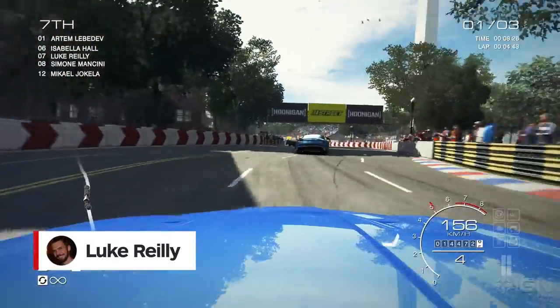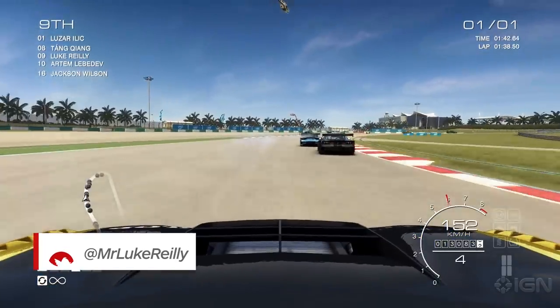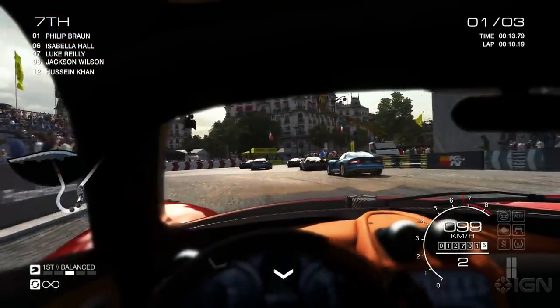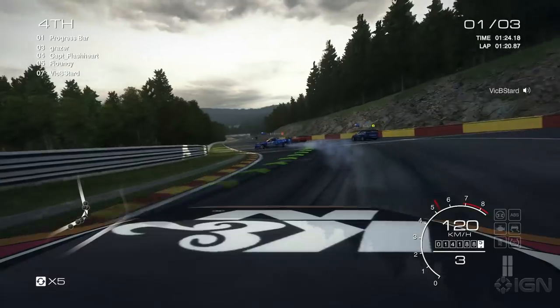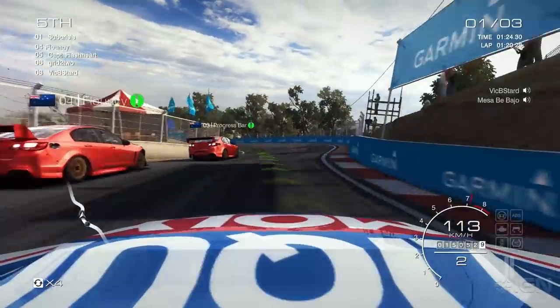Grid Autosport is the closest Codemasters has come to recapturing the mojo of the original Pro Race Driver games since my PlayStation 2 was plugged in. In stark contrast to last year's Grid 2, the pendulum has swung back towards actual motorsport. Purpose-built race cars once again make up a sizeable slab of Autosport's vehicle roster and Codemasters has stuffed it with more than twice as many genuine racing circuits than Grid 2 has.